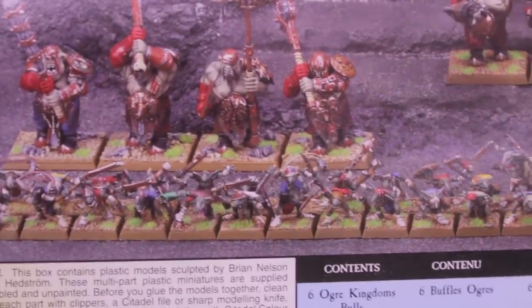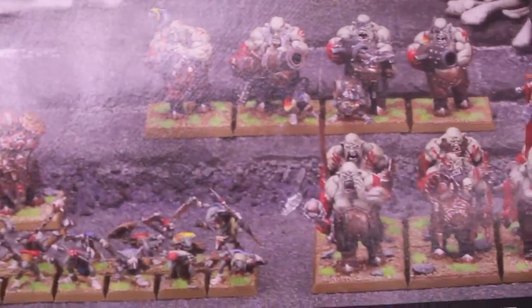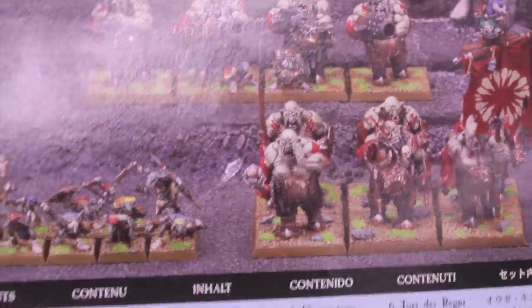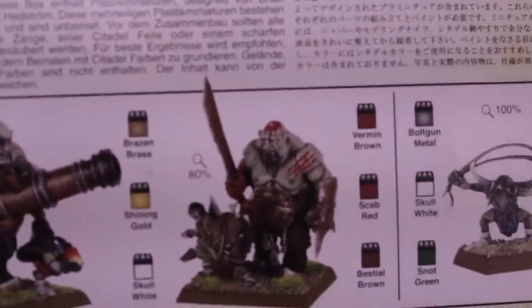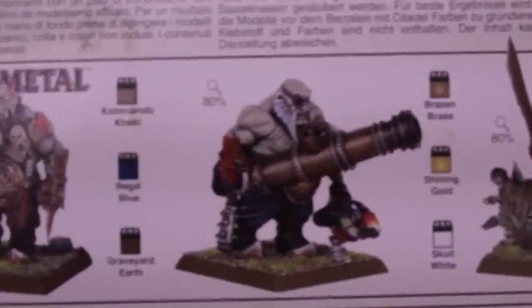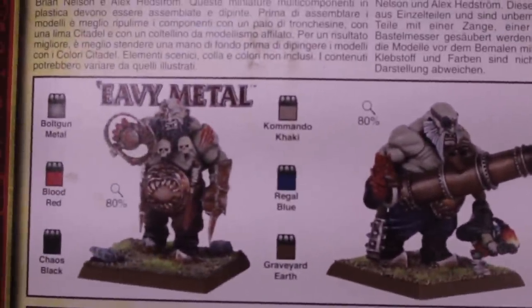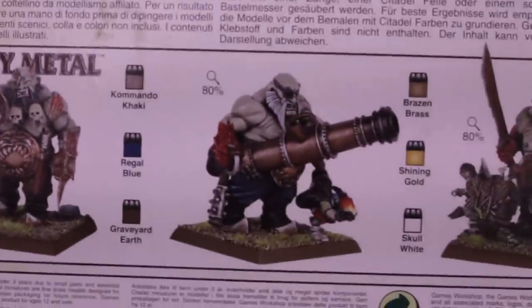What up players, it's Wobos. I realized I forgot to show you the color scheme of the old ogres in my last unboxing video. This is what they look like on the back of the old battalion box — a very gray-greenish kind of color. That's what they looked like back in the day.